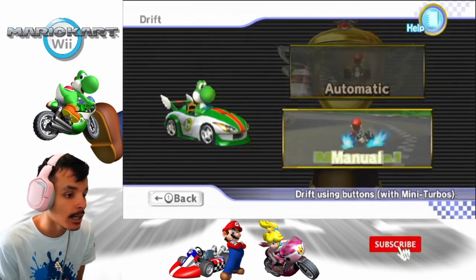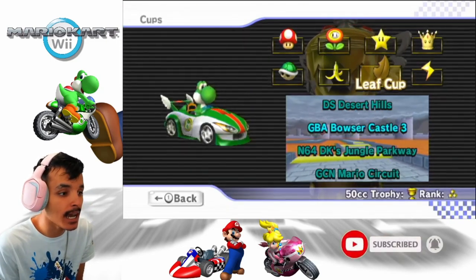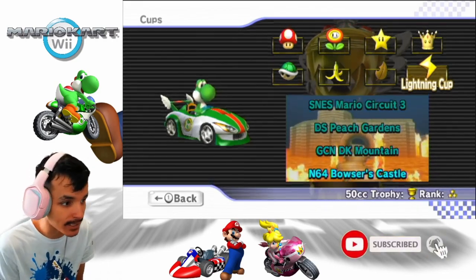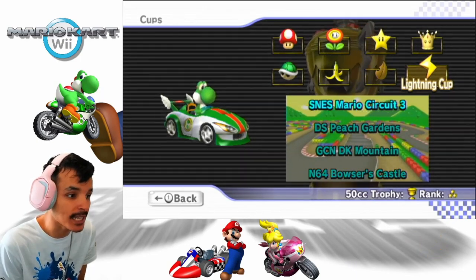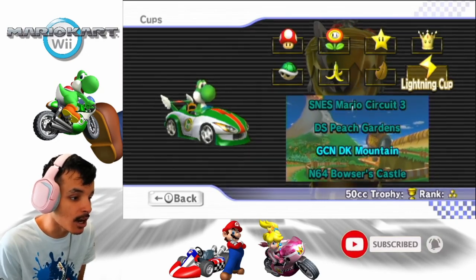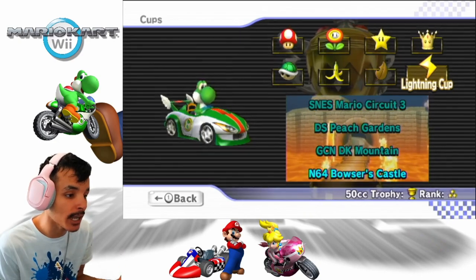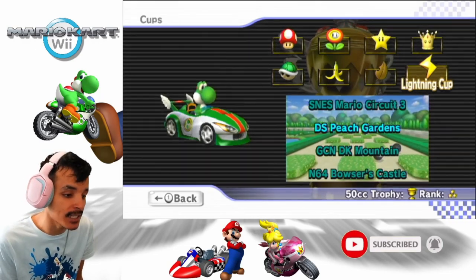Wild Wing, Manual of course. Previously in the last episode, we played in the Leaf Cup 50CC. Now it's time to do the finale of 50CC — thank God, I'm sick and tired of this class. Featuring these four tracks: SNES Mario Circuit 3, DS Peach Gardens, GCN DK Mountain, and N64 Bowser's Castle. Two of them are in Mario Kart 8, two of them are not. We'll talk about them when we race. Let's get started — finale time of 50CC.